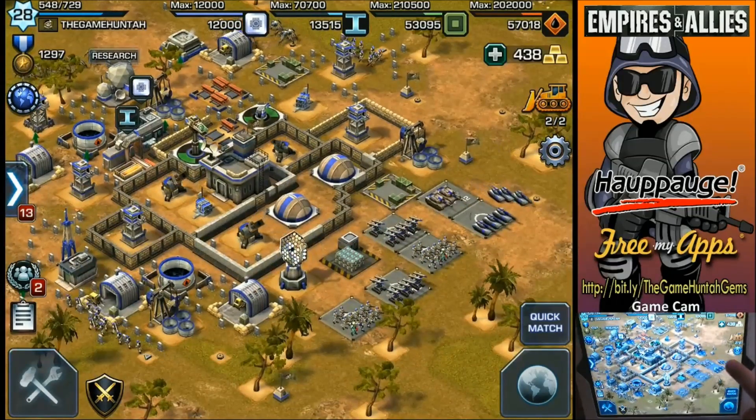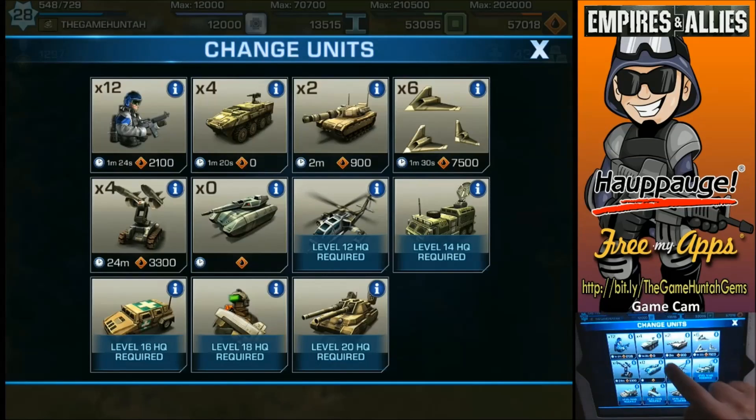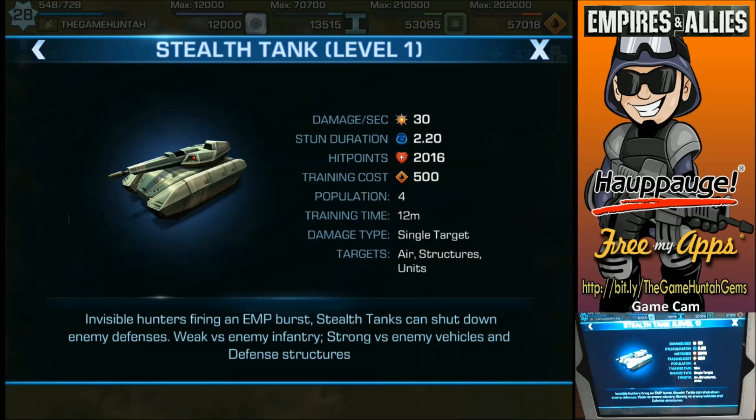One thing that's new compared to the previous episode is we have an extra unit — a new unit called the Stealth Tank. Damage 30, stun duration 2.2 seconds. Invisible hunters fire an EMP burst. The Stealth Tank can shut down enemy defenses. At first I wasn't sure what the Stealth Tank was for, but surprise — EMP burst!